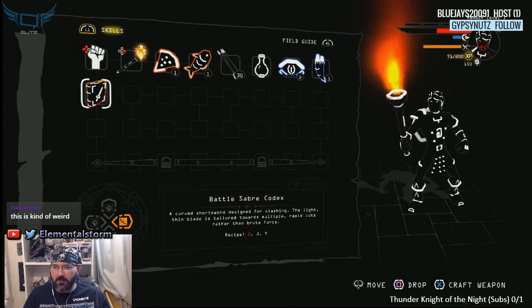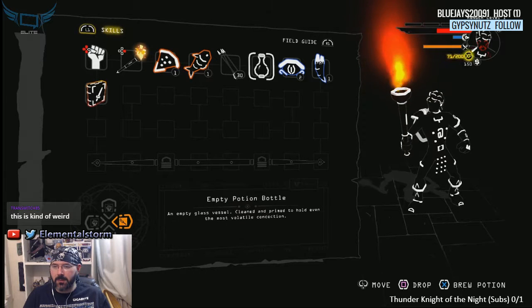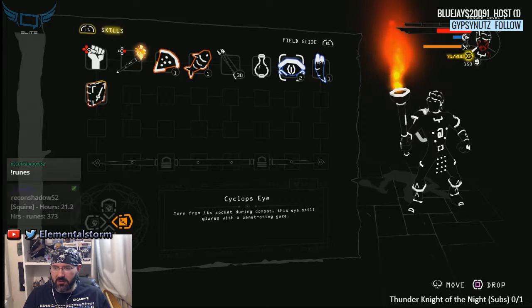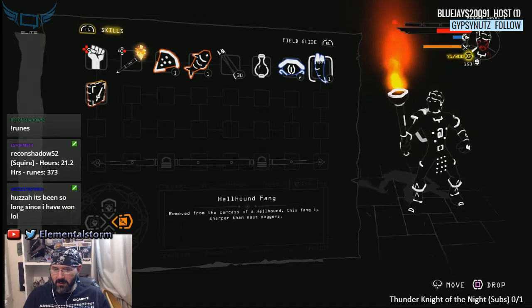Do we have the letters to create the Battle Saber yet? No, we still need a G. Empty potion bottle. Cyclops' Eye — torn from its socket during combat, this eye still glares with penetrating gaze. Hellhound Fang.